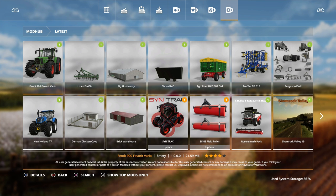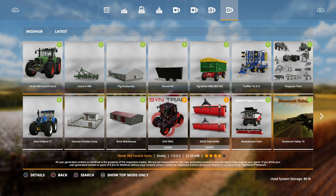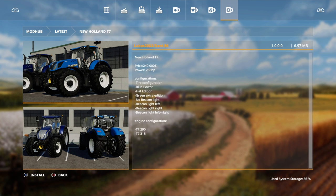The first one we're looking at is the Fendt 900 Favorite Vario by Smetty. It looks like we've got upgrades on wheel brands, wheel body colors, ribbon colors, exhaust covers, loads of different stuff - 1993 to 1999. I like those tractors, pretty cool.